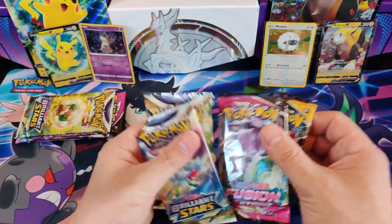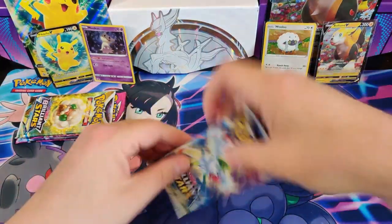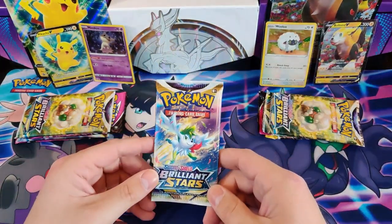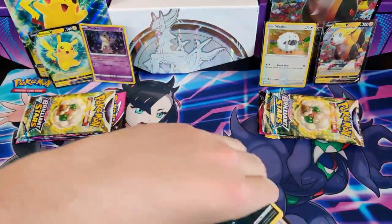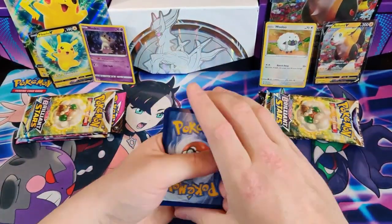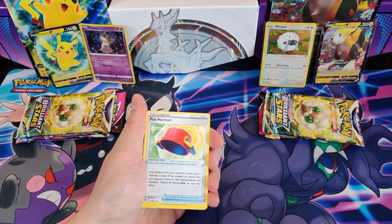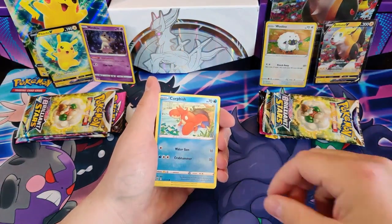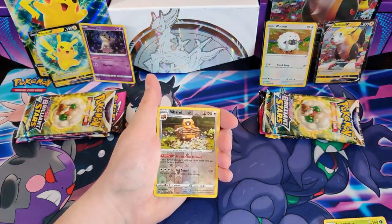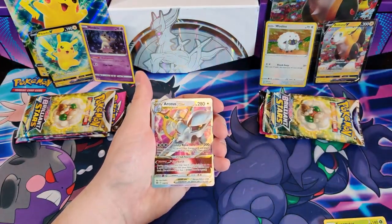Let's start off with the Boltund packs — starting with Brilliant Stars, then work through to Evolving Skies. First pack: Metal Energy, Hot Helmet, Executor, Geller of Friends, Sneasel, Gorefish, Magmar, Spiritomb, Burmy, a Barrel, and an Arche V-Star.